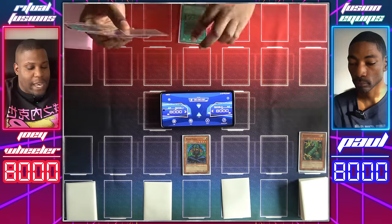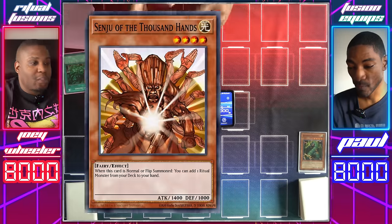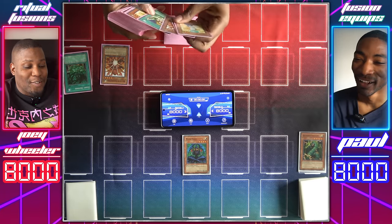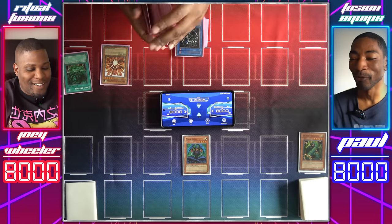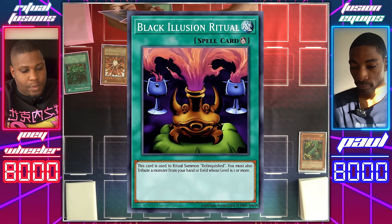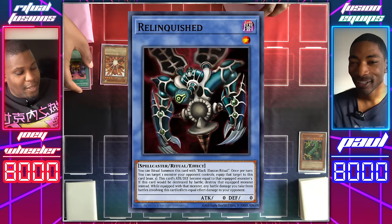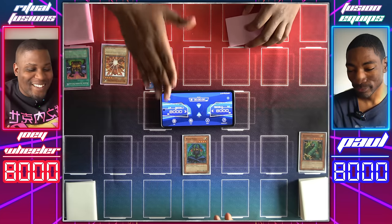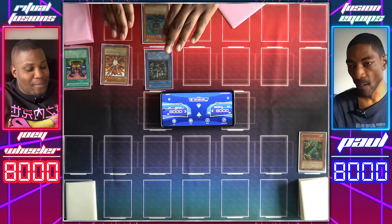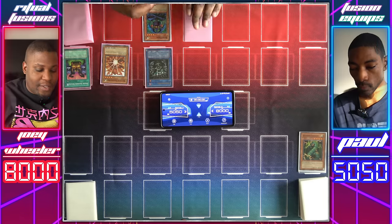Then I will draw. Activate Giant Trunade — pick them all up. I have Senju of the Thousand Hands, who will let me search out a ritual monster. I'm going to ash that. I'll add Relinquished to my hand — Black Illusion Ritual — and tribute this Copycat out of my hand to summon Relinquished. He's going to use his effect to take that Maha Vela — 1550 attack. I'm going to send both my monsters at you directly — that's 1400 and 1550. I'll set a card face down and end my turn.